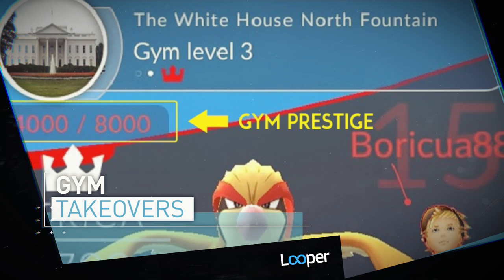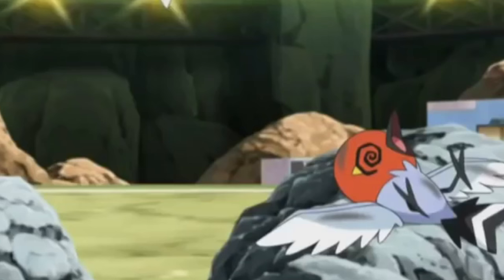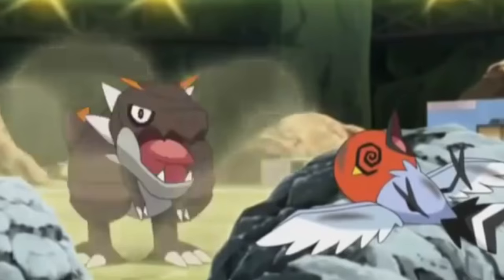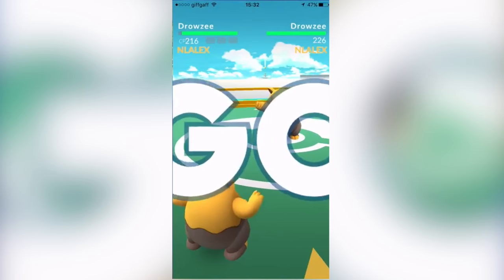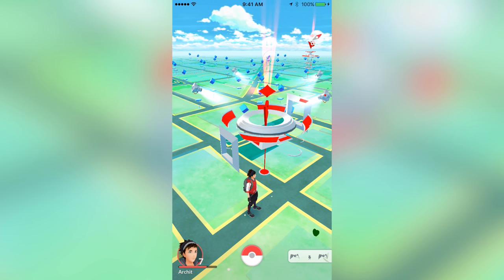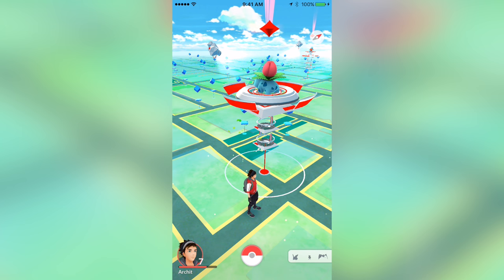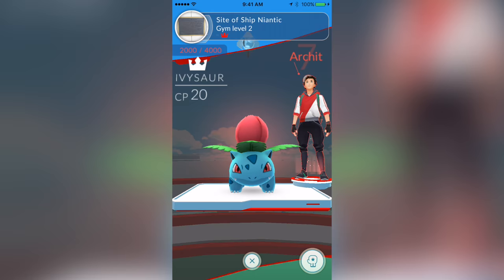If you win a battle at an enemy gym, you may be surprised when the enemy team retains possession of it. That's because gym ownership is based on overall team prestige. You may have to battle a gym successfully multiple times in a row to lower the gym's prestige to zero. Bring friends along to make the takeover process faster. Once it hits zero, the gym will become neutral and you can install one of your own Pokemon to defend it. Gym leaders are determined by which Pokemon at that gym leads in combat points or CP. For every gym you lead or support, you'll get a daily package filled with Pokecoins for use in the online shop.